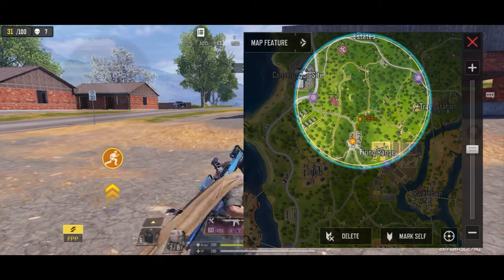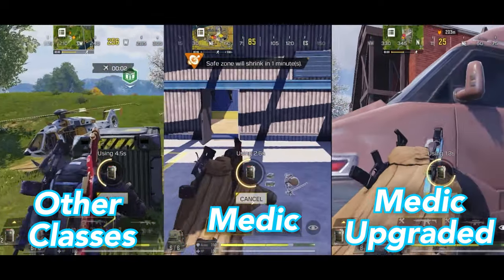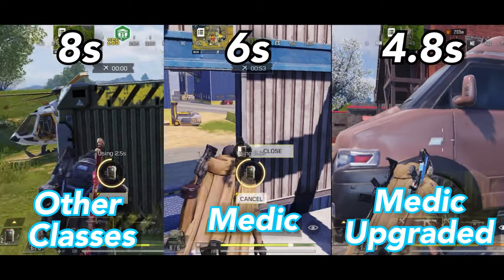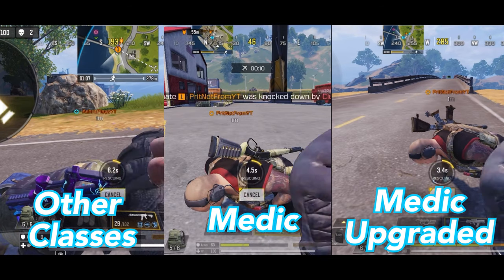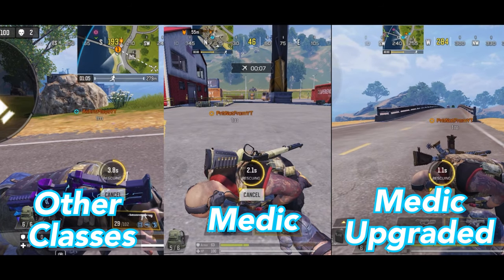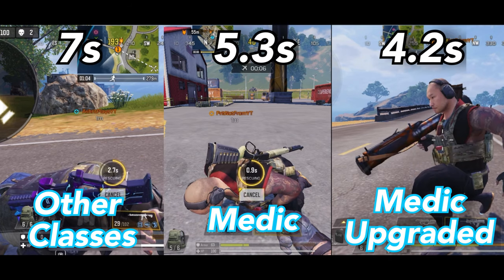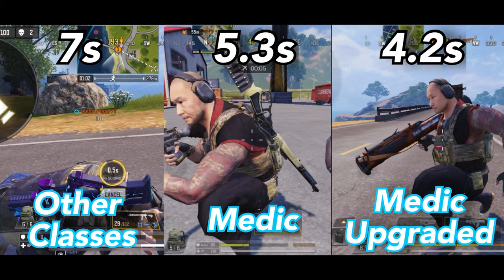Now let's talk about kinetic armor. Other classes need 8 seconds to equip it, medic without chip upgrade needs 6 seconds, and medic with chip upgrade just takes 4.8 seconds. For reviving knockdown teammates, other classes take 7 seconds, while non-upgraded medic takes 5.3 seconds, but upgraded medic only takes 4.2 seconds, which is way faster.